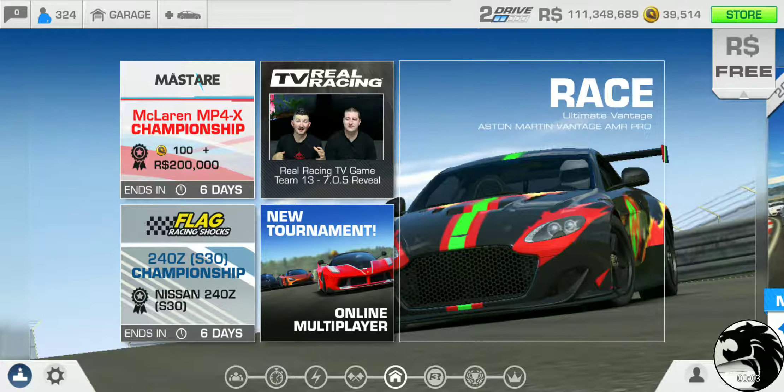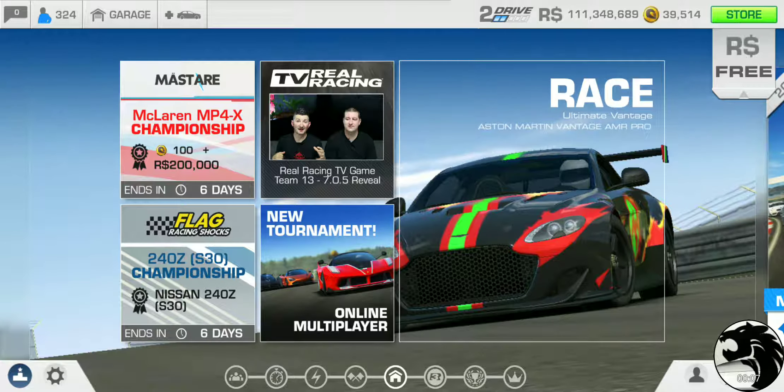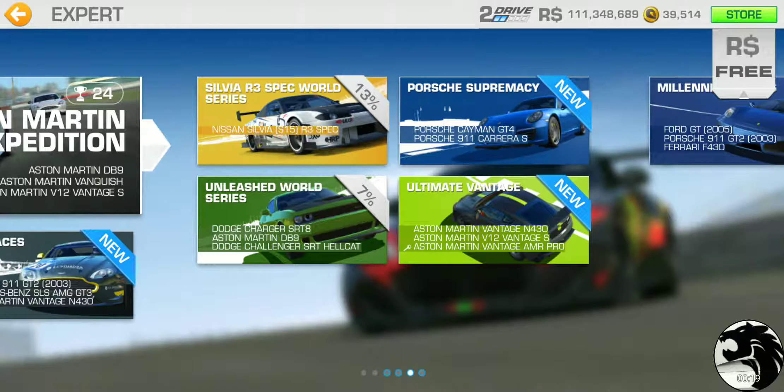Let's see if I can make some progress in a bonus series for a change. We'll pick on Ultimate Vantage featuring the Aston Martin Vantage AMR Pro. You'll find the bonus series in the expert section of your career. It features two other Vantages: the Vantage N430 and V12 Vantage S.